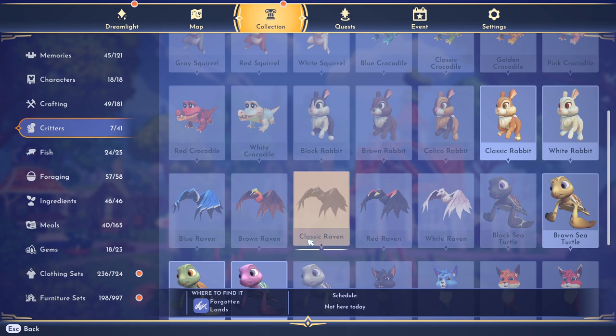We have the White Raven, Red, Classic, Brown, and the Blue Raven. On this first day, I do not have access to the Blue, Brown, or Classic Raven, but I can start working towards the Red Raven and the White Raven.